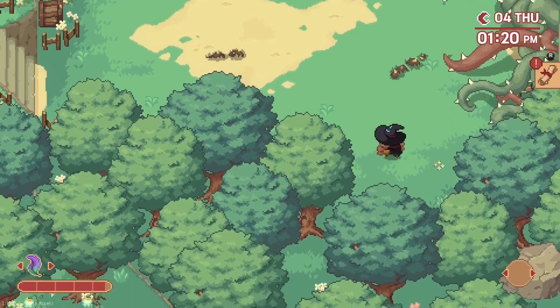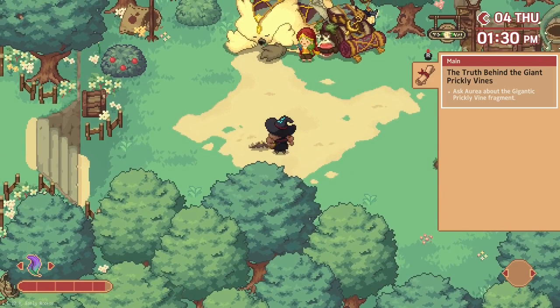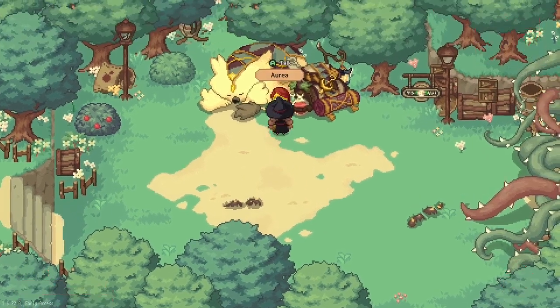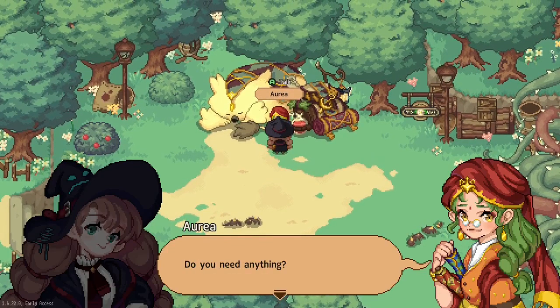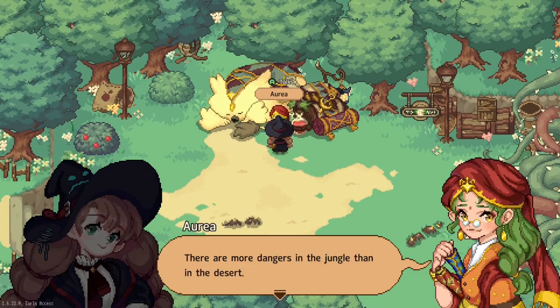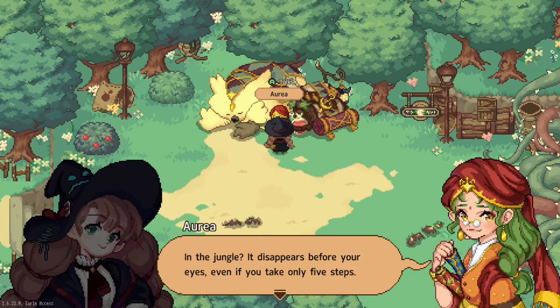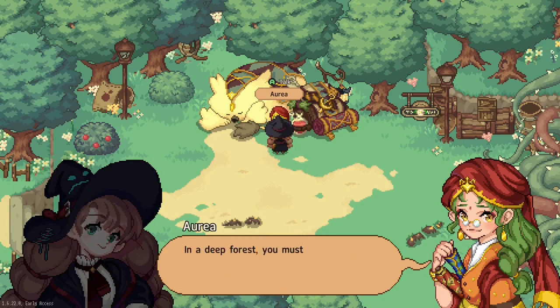Now we can ask Aurea. 'Welcome. Do you need anything?' 'There are more dangers in the jungle than in the desert.' 'Why?' 'Because you can't hide in the desert - you can't cross the horizon even if you run for half a day. In the jungle it disappears before your eyes even if you take only five steps. In a deep forest you must be careful, because plants and animals become smart as well as people.'